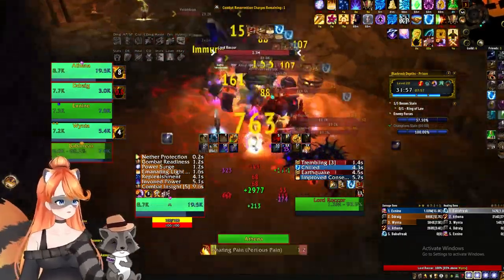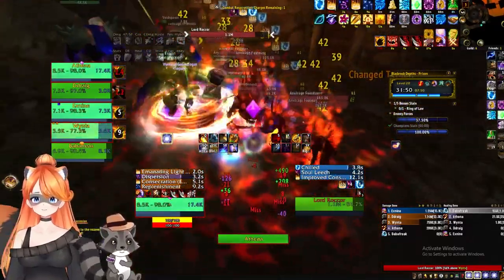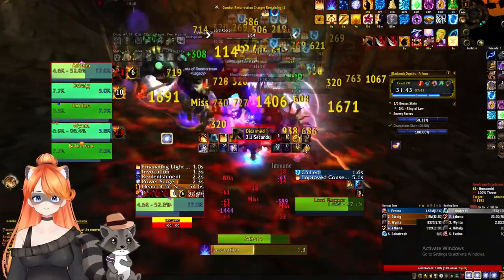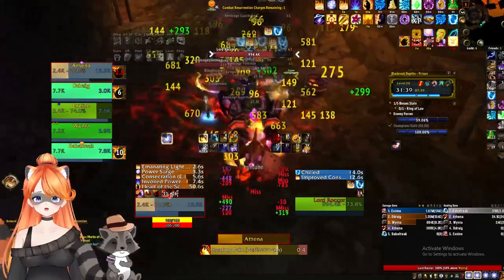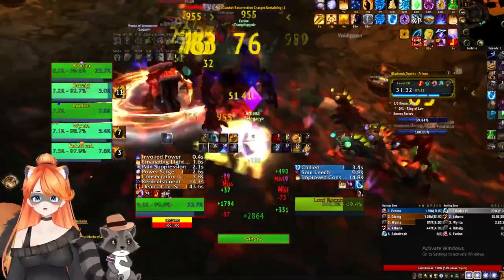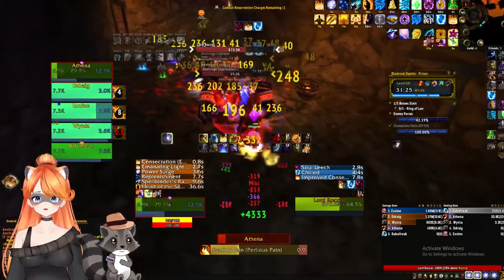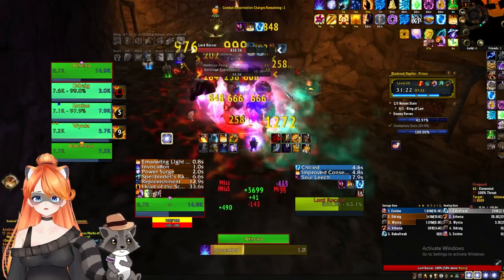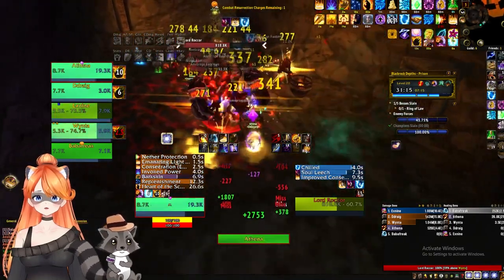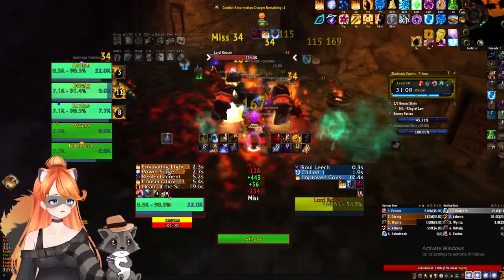We grab Rekor and keep moving him down slowly, killing trash packs as we move him closer to the Hound pack. One thing to keep in mind about these mobs: they apply a stacking armor debuff that can really hurt tanks. There are also disarms, stuns, knockdowns, and bleeds - there's a lot of damage. Manaforge Barrier can negate some of these. Baba Freak is actually trying to stay at max range so he doesn't get knocked down and CC'd. I'm taking a lot of damage because we are doing really big pulls.